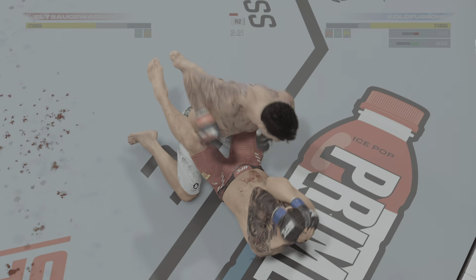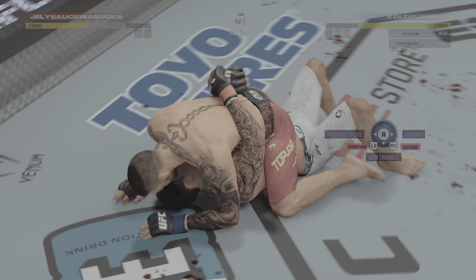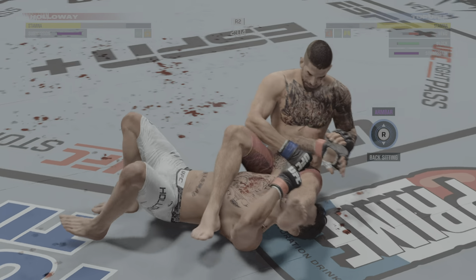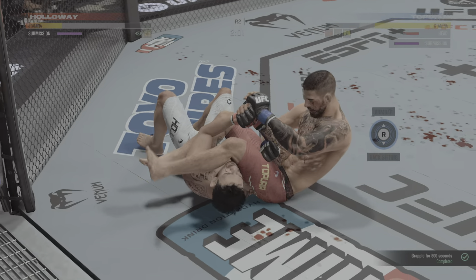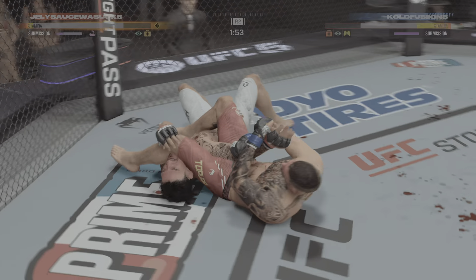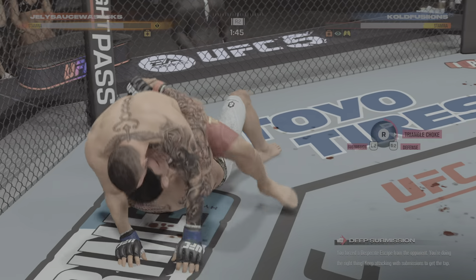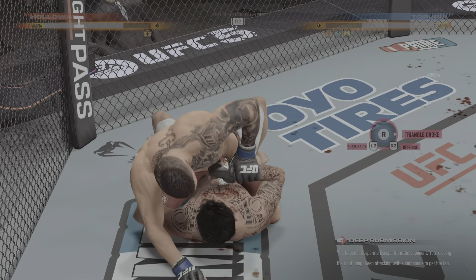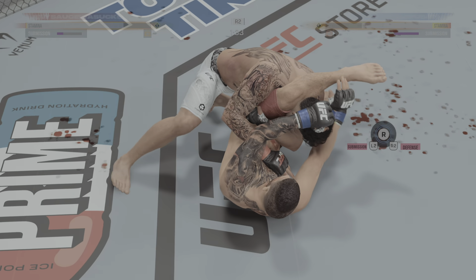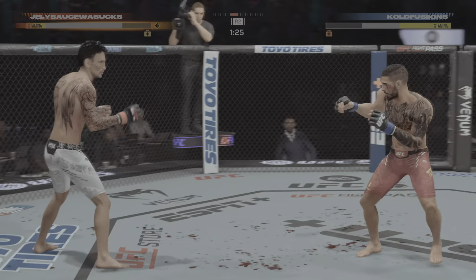Continuing to attack the head in that diamond box. Arm bar attempt — he's got that arm tight now, starting to get it in there deep. There it is — no! He actually escaped. I gotta stop writing these two off, man. I always think they're done — they surprise me. He's out! Holloway gets back up.